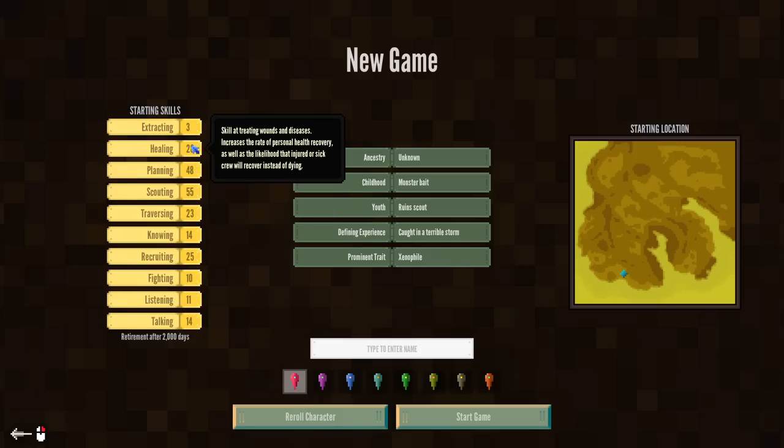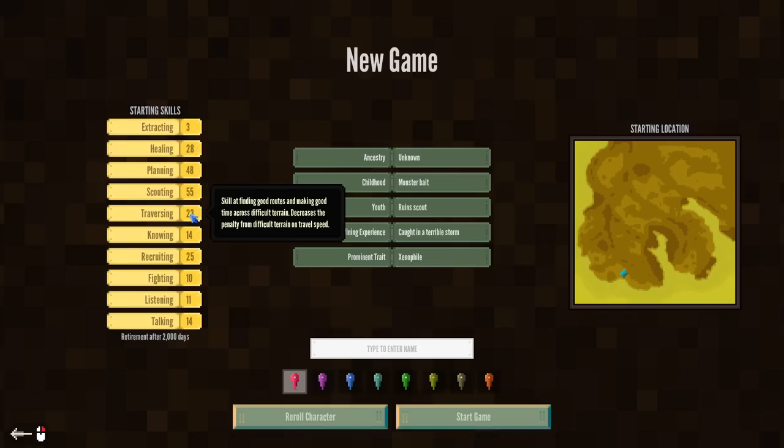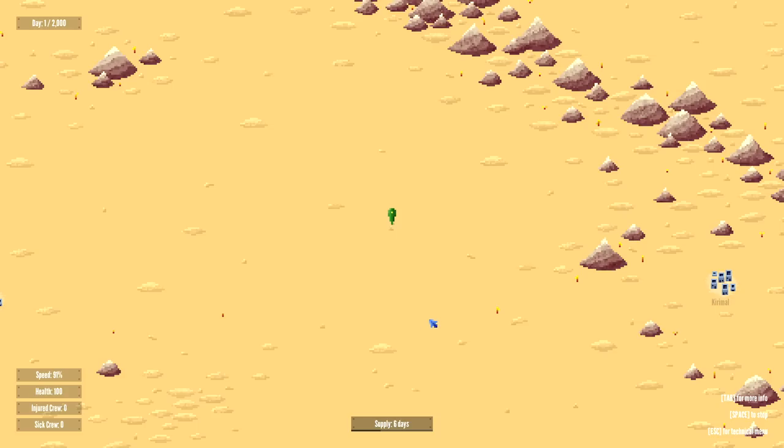Something like that right there I actually think is pretty stellar — really good planning, solid healing, solid scouting, and then passable traversal. But that levels up on its own, so I don't think we have to worry about it too much. So let's go ahead and name our character. I'm just going to be Splattercat — not Deplattercat, Splattercat. I'm not coming bearing cutlery. And then we'll start the game. I'm going to be a little green arrow. I like the little green arrow.